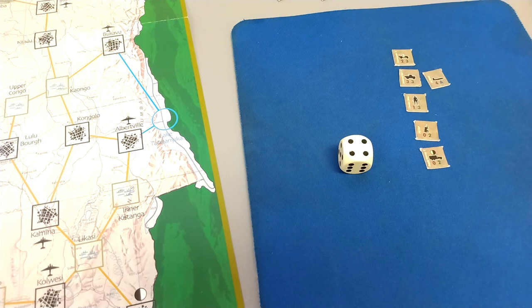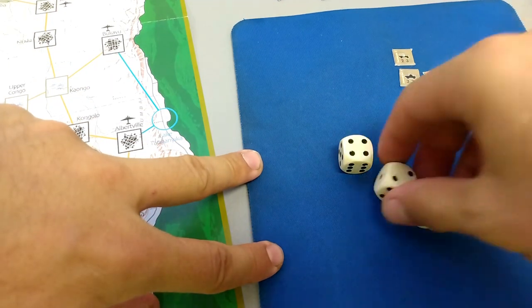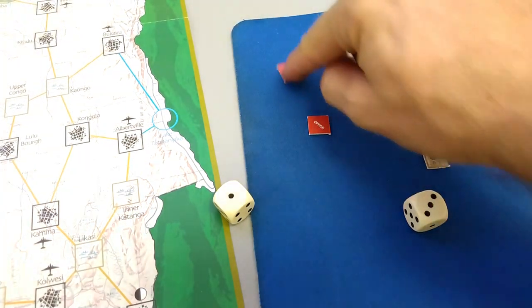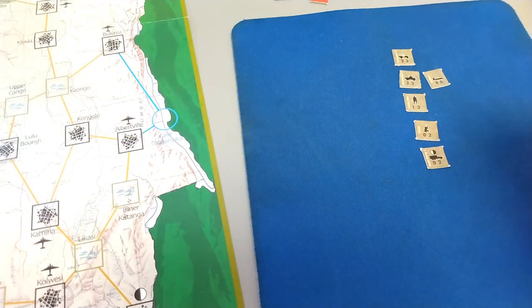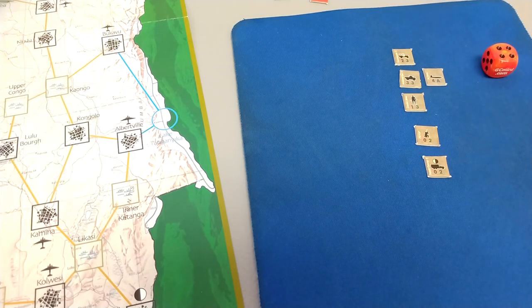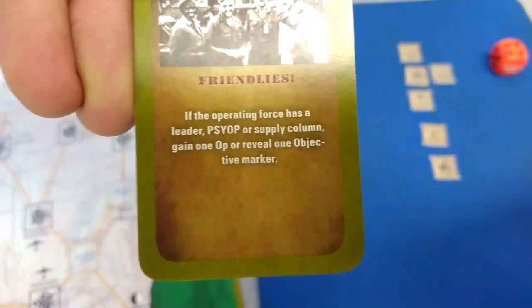Reviewing the rules: each time an op-four unit is eliminated, KIA goes up one space. But if commando casualties leave KIA negative at mission end, the game is lost even if objectives were met. However, I still have attacks left — I panic the remaining Simba, convert that to a KIA, and my leader targets another with no effect. We're back up to where we started. Airstrike rolls an even — still available. Leader strolls to Kaongo, and we draw 'Friendlies with psyop' — gain one op.